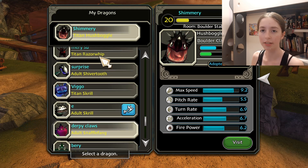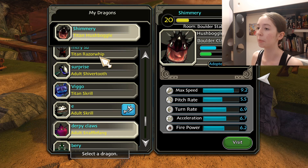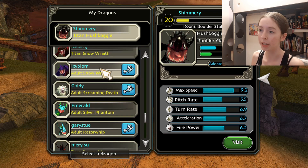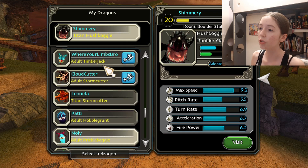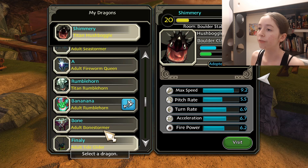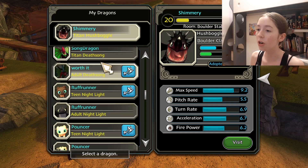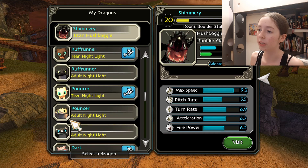I realized that this happens exactly every single time. So if I were now to log out of the game and come back in, they would all be placed correctly. I just don't get it. It makes it so hard to find anything because it is completely random. Like, for example, the nightlights — sometimes they're all together like this, but sometimes they're not.